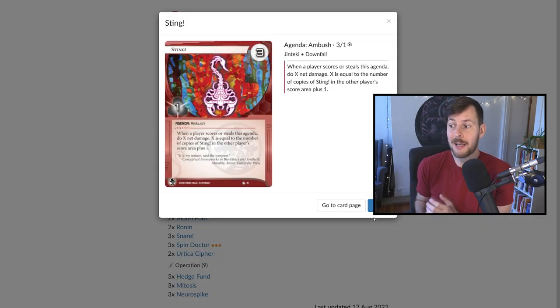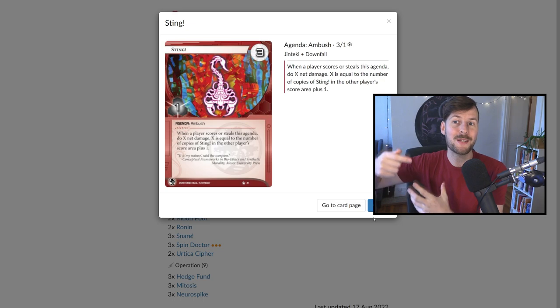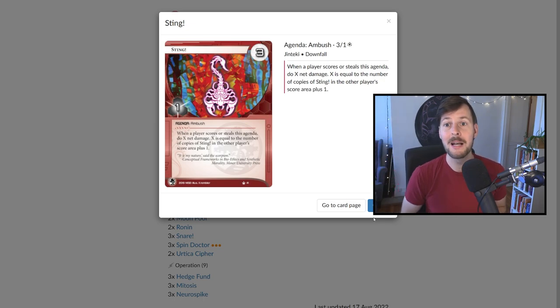We also have three Sting, which has text that continues to confuse me. But when scored or stolen, it can do a huge burst of damage based on how many copies are in your opponent's score area. If they steal some early, no big deal — they take some net damage — and then the final one you score has a chance to flatline the opponent. A lot of times I'll install, advance, advance in remote servers and leave them there until I score them to make a surprise lethal once a Sting enters the runner's score area.